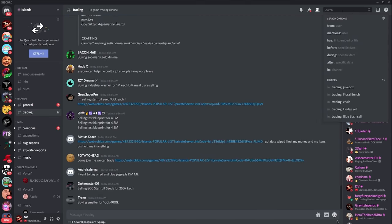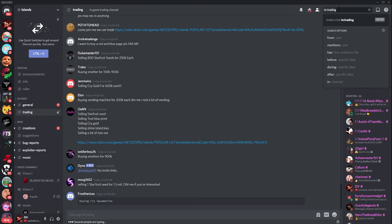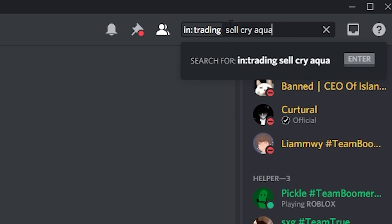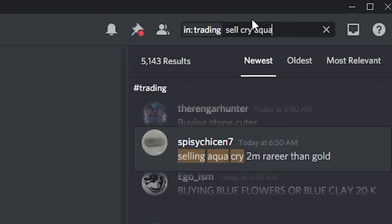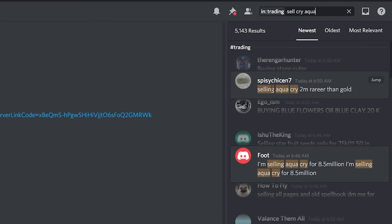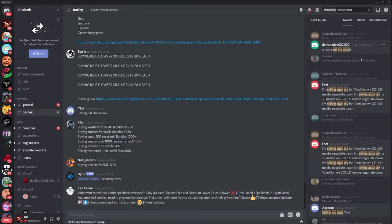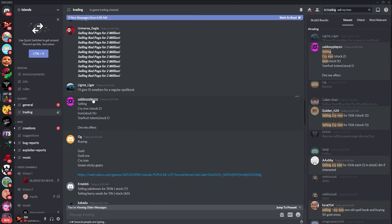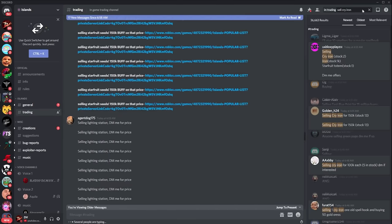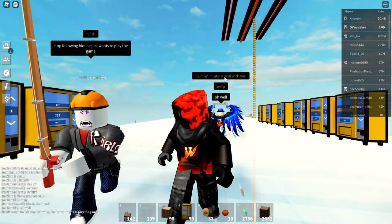When searching on Discord, click the search bar at the top and type 'trading' to isolate searches to the trading channel. Then type whatever you're looking for - for example, 'sell cry aqua' to find people selling crystallized aquamarine. You'll see results like: one for 2 million, one for 8.5 million, one for 10 million. There are a lot of spammers unfortunately - don't do anything outside of vending machines or you'll probably get scammed. Always say no to item drops.